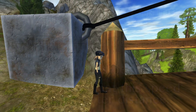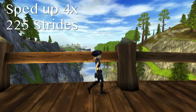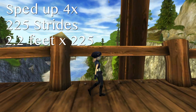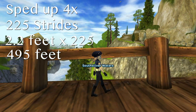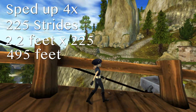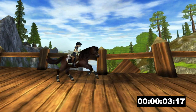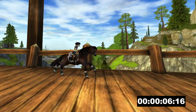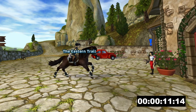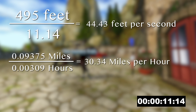This next clip is sped up four times the original speed because it covers the entire bridge between the Wolf Inn and Moreland, which is quite a distance. I followed the exact same process as before: 225 strides across the bridge. We ran the same maxed horse across that same distance, and it took 11.14 seconds. So that's 495 feet in 11.14 seconds, which is 44.4 feet per second, or 30.34 miles per hour.